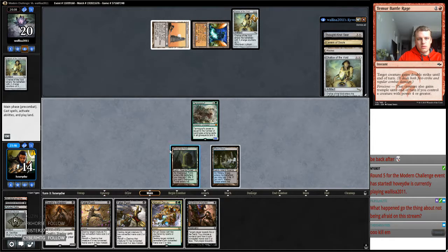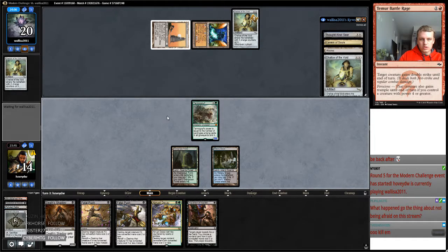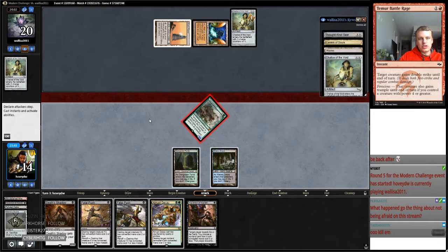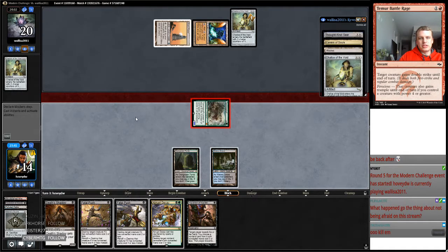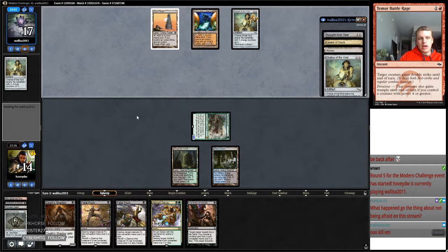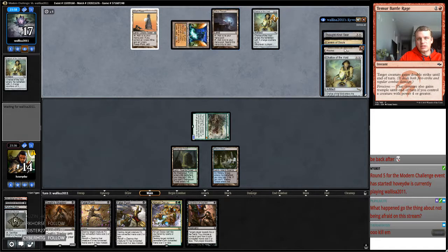Well, there's an Abrupt Decay. So I'm going to look to Abrupt Decay at the end of my opponent's turn so that maybe they're incentivized to play a creature or something, and they don't just play this second Chalice. Like, they might hold this Chalice for a Chalice on two to stack things up.